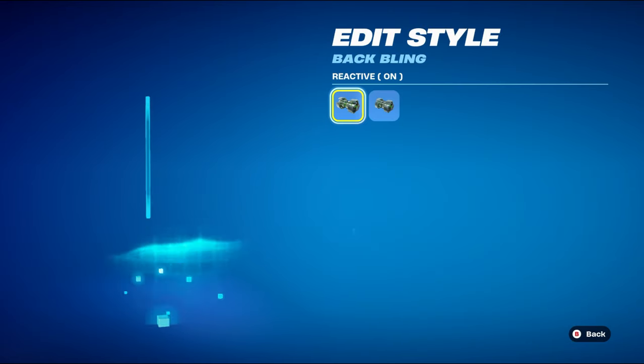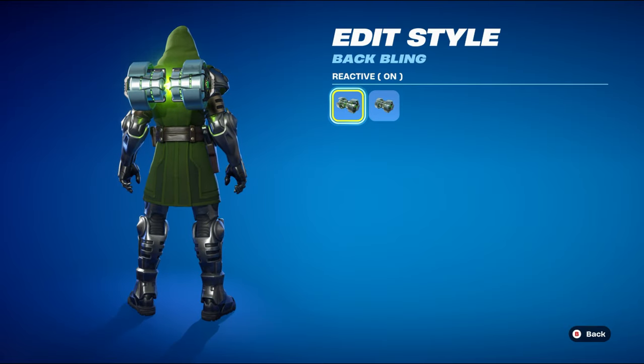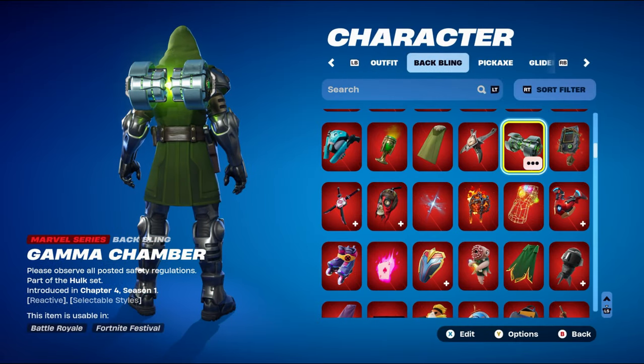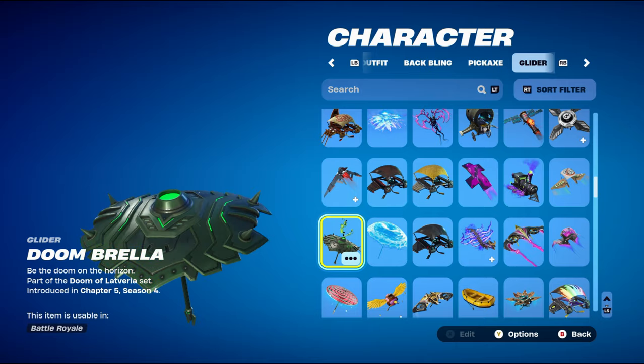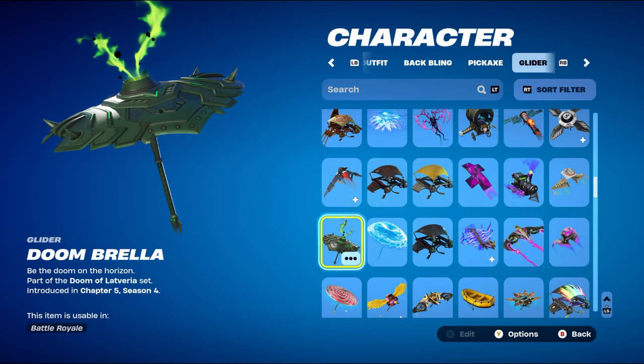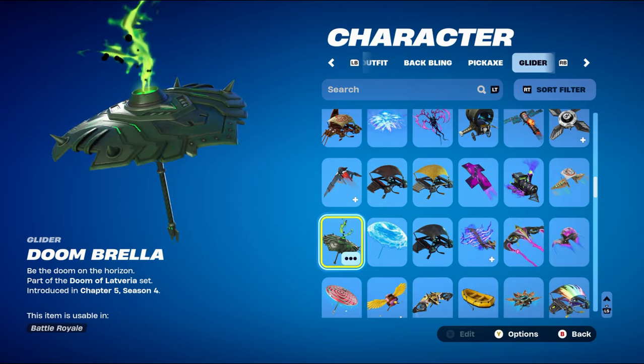It's reactive with selectable styles. I have reactive on, but feel free to turn it off. The pickaxe is Icebreaker, part of the Arctic Command set introduced in Chapter 1 Season 1. It works nicely for the silver; the black works nicely as well.